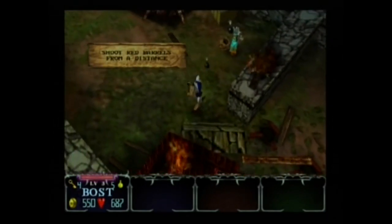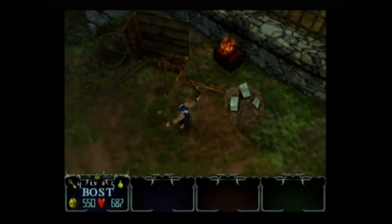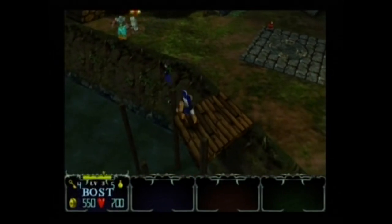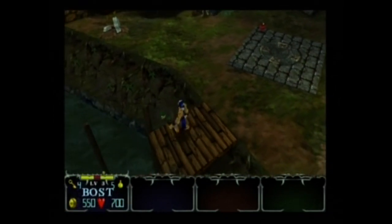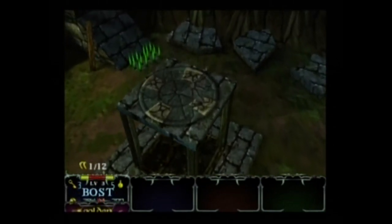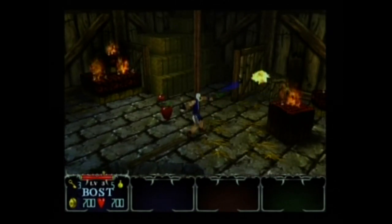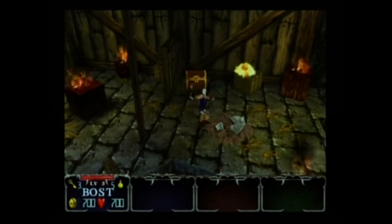Those are exploding barrels — you want to shoot them from a distance, as Sumner is telling me. That's his voice explaining how certain things work. The generators you need to destroy because it'll be infinite bad guys coming out until the generator is destroyed. In later levels they come out so fast you could literally sit there forever. This golden fang — you're gonna need those to get into other areas of the main hub. After this level I'll do a walk around.